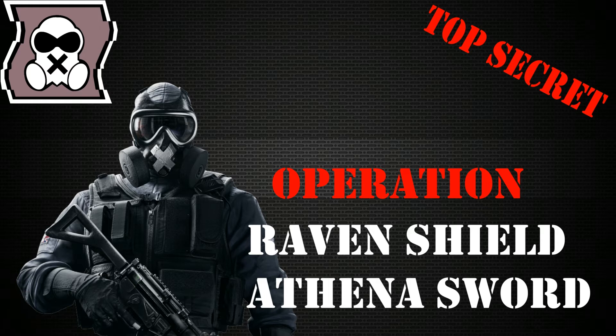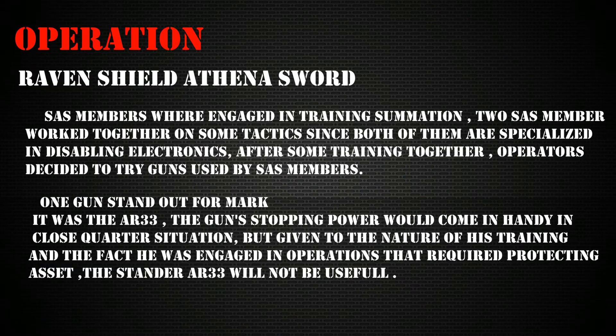So the operation is Raven Shield Athena. Two SAS members were engaged in this training simulation, working together on some tactics — both specialized in disabling electronics. I think that means Mute and Thatcher, which would explain why Mute's icon and appearance are on the first page of this secret file.